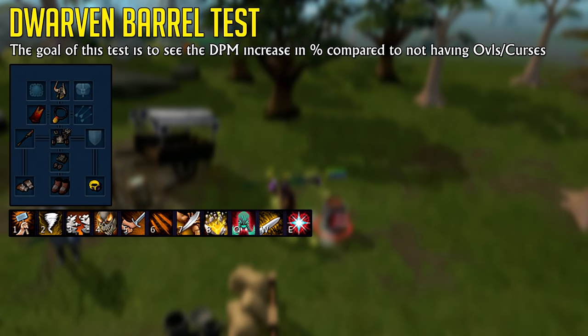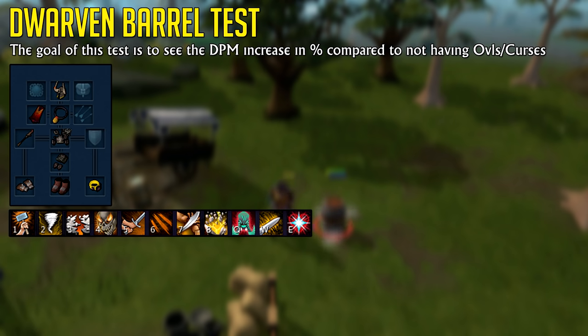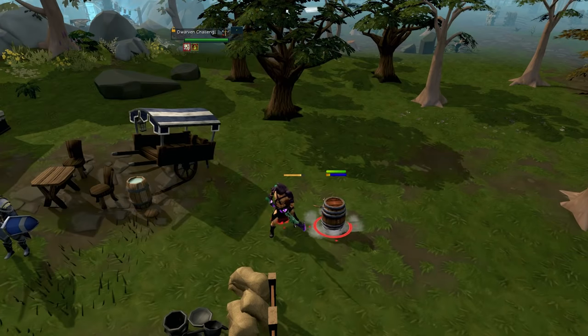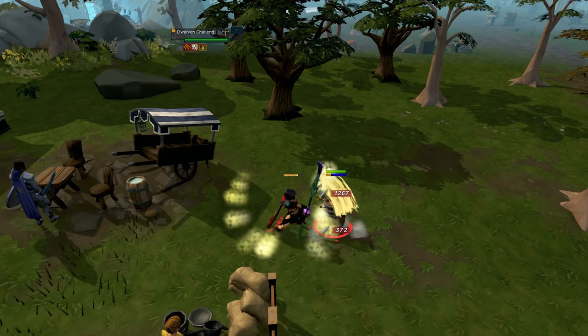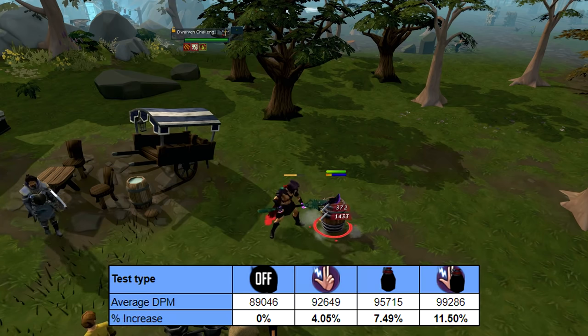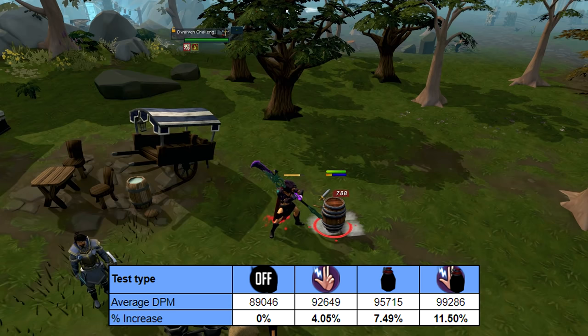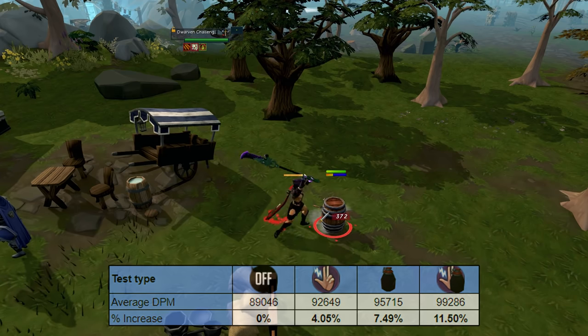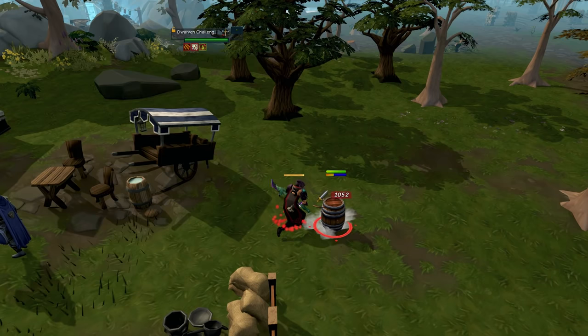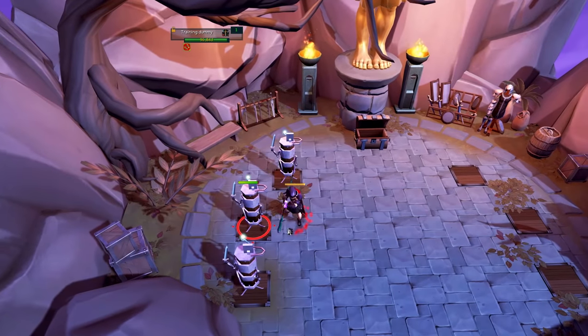For Dwarven Barrel tests, I use an action bar focused on a consistent rotation without ultimate abilities, so Revolution makes the tests more consistent. I did three tests each for: no Curses and no Overloads, only Curses, only Overloads, and Overloads plus Curses. Interestingly, these results differed from the dummy min-max tests. From the barrel tests, I only gained around 4% more damage with just Curses, 7.5% with just Overloads, and around 11.5% more with both together. I then retested on dummies using a Masuta's War Spear without perks, and the increase with Overloads was 9.3% more damage on average.